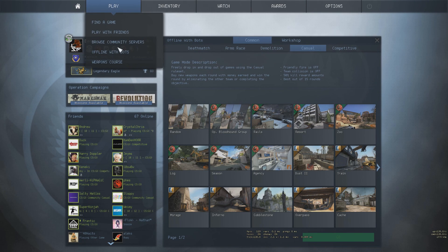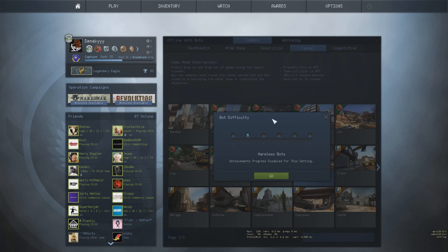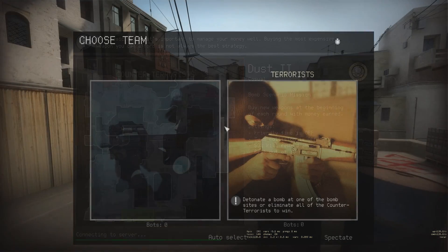So go to Play, then Offline With Bots, go to Casual — you probably want to play it on Dust 2 for some weird reason — go to Harmless Bots and you're good to go. Now I'm going to meet you in-game.